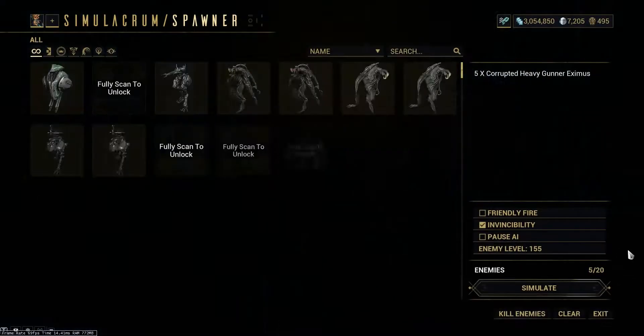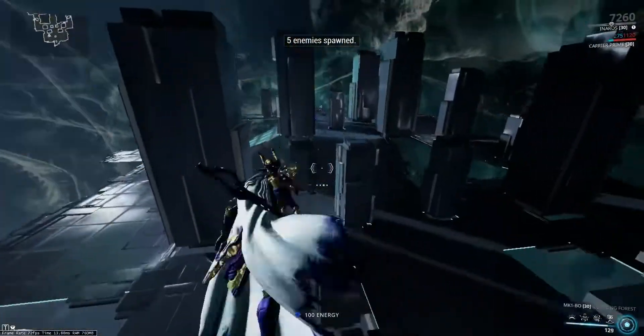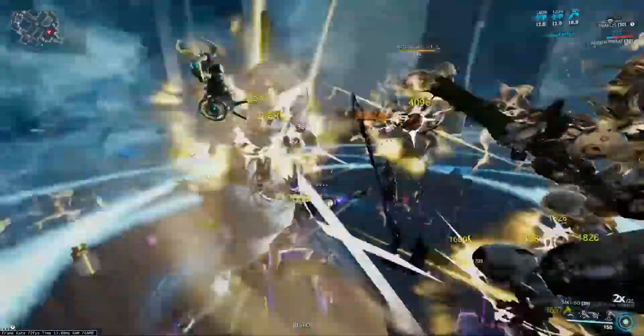We will be using level 155 Corrupted Heavy Gunner Eximus for this test. It's overkill as you only encounter a few of these on actual missions, but it helps you know what you are getting yourself into when building these Zaws.